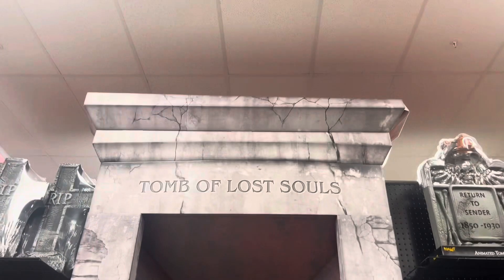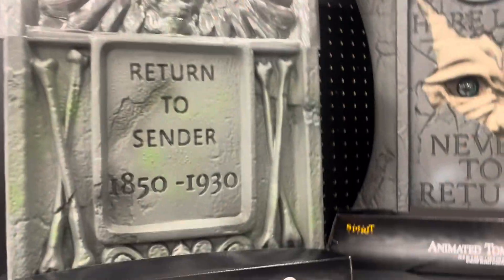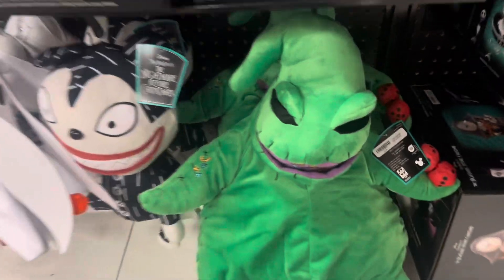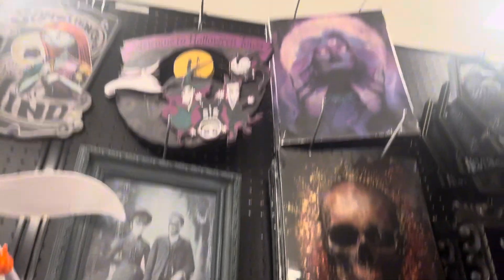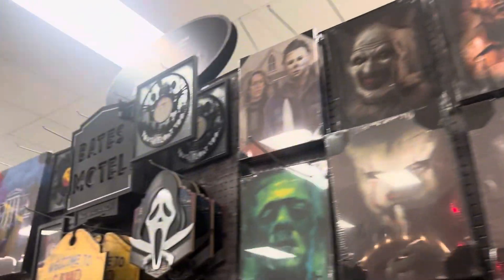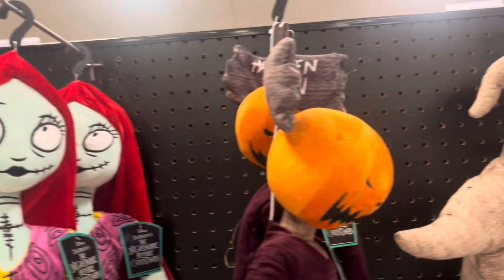They have the tomb of lost souls right here with a bunch of the gravestones over here. Over here we got the Nightmare Before Christmas section with the Oogie Boogie plush, and then we got some hanging zeros right here, and then other paintings. Over here we got the rest of the paintings and wall decor, and more Oogie Boogie plush. We got the Jack the Reaper, the Sally, the Pumpkin King.